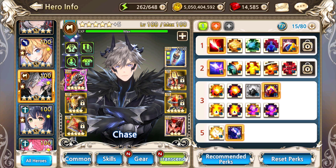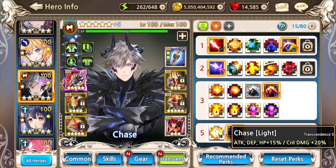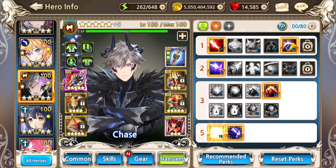You could pick any of the tier 2 perks, or go with his tier 5 light which gives attack, defense, and HP. I think this is the build I'm going to run with him in Eclipse, as that should get him the furthest. From what I've heard, very well-built Chases have been making it to around stage 57 or so, which is quite good.